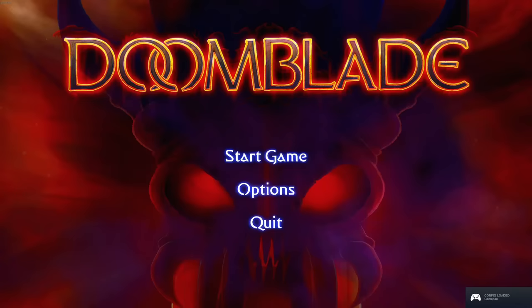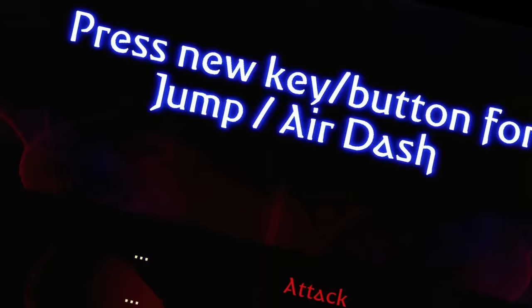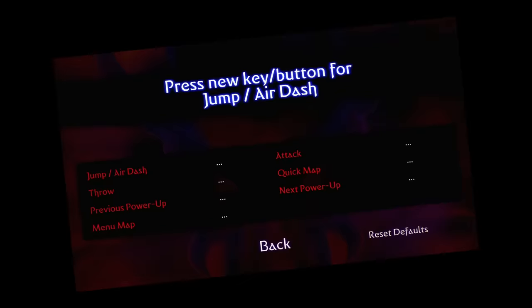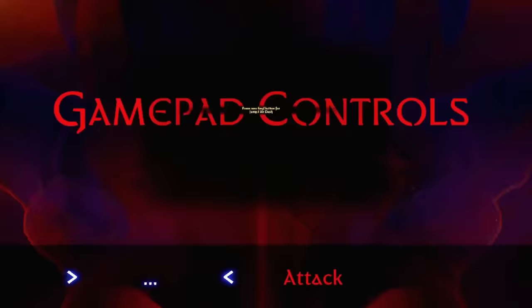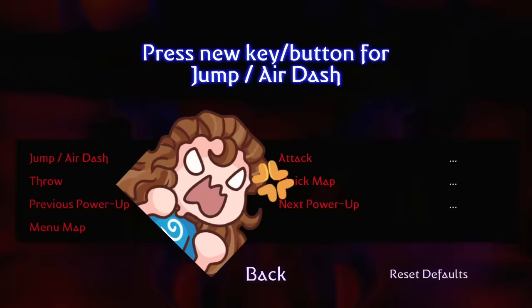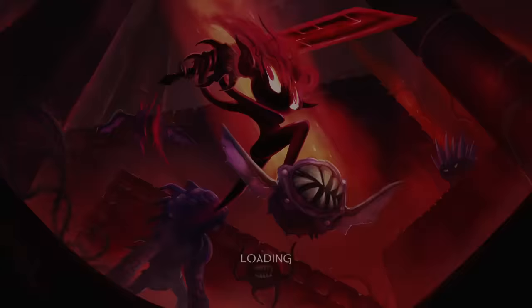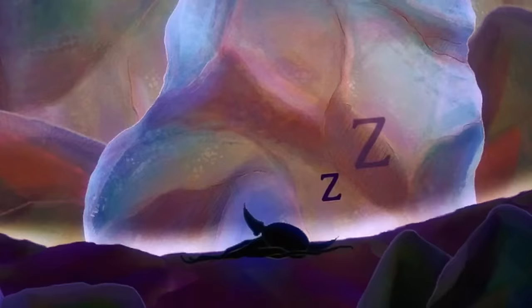Anyways, the game begins with this rather impressive looking start screen, and after spending five seconds trying to get my controller binding set up, I quickly found out that this game doesn't like me and refuses to accept any of my inputs. It clearly registers that a controller has been connected — why would you not accept the buttons, and why are the defaults left blank? Whatever, I guess I'm on mouse and keyboard.